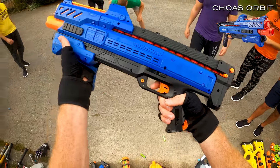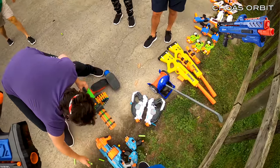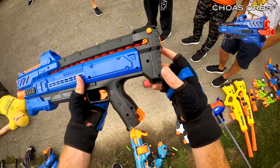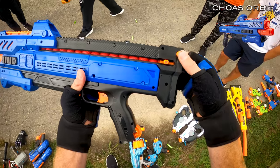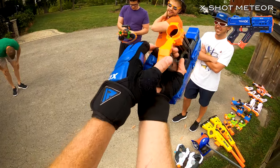This is one of the X-Shot Rival guns — they're so much better than the old guns, they've come a long way. You pump it from the bottom to fire. To load it, you just shove it in the back. And this one right here is the exact same.